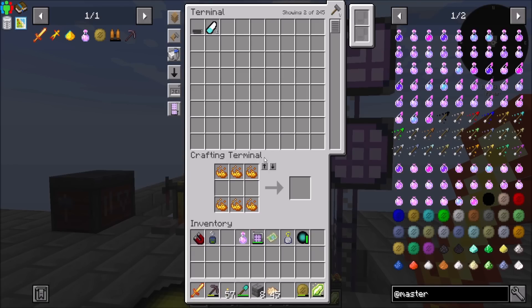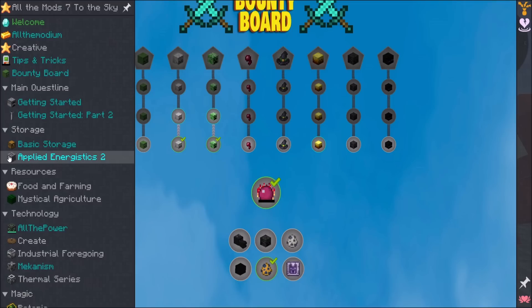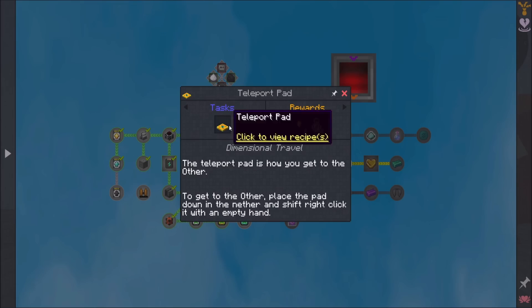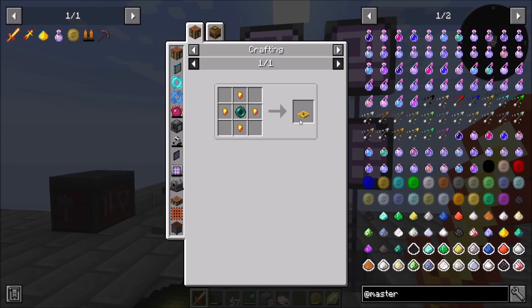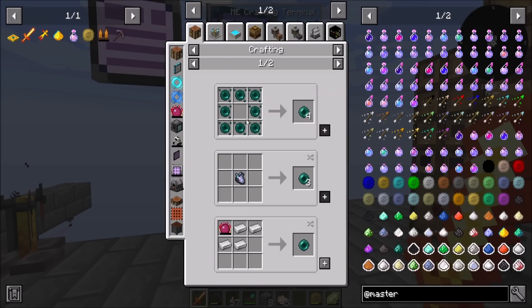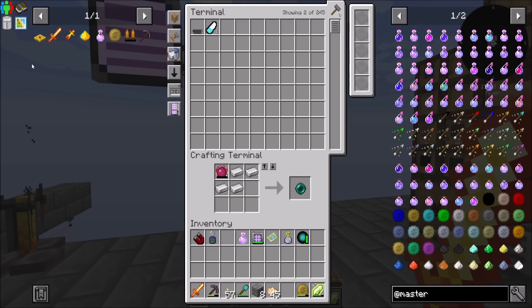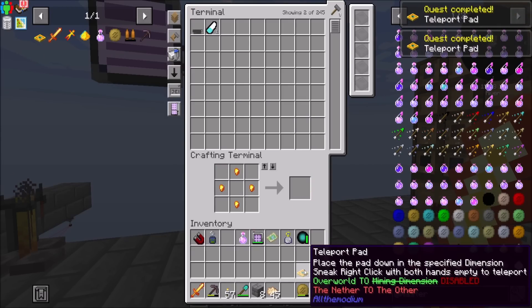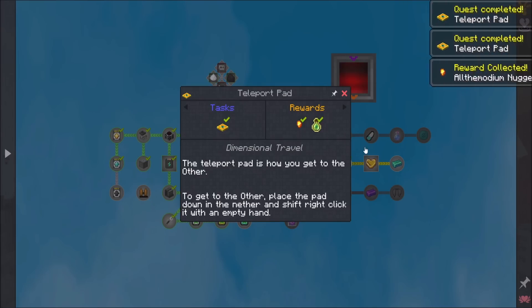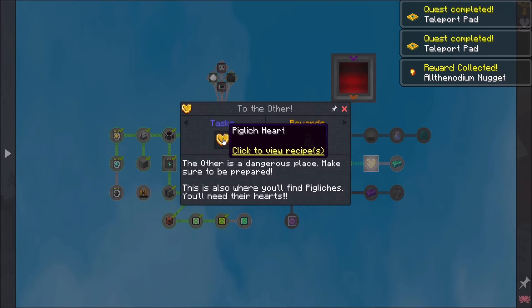Okay, cool. So with all the modium processing, let's take a look at getting started. The next thing we need to do is create a teleport pad - that's how we get to the other. Place the pad down in the nether and shift-right-click with an empty hand. Well, that looks pretty straightforward. So we have to go to the nether and then place this thing down, right? To the other.